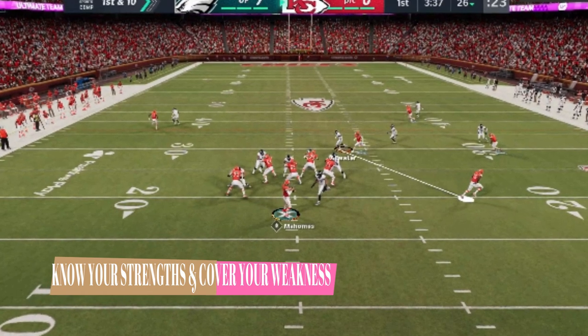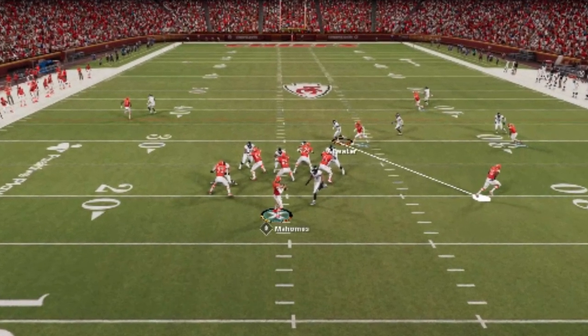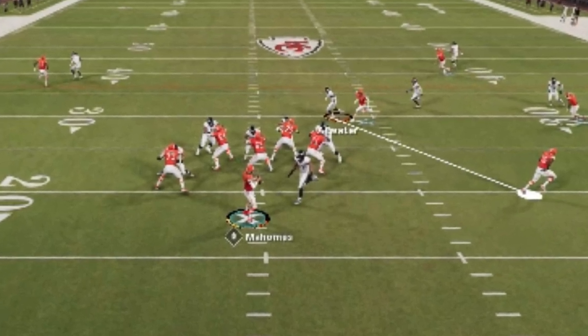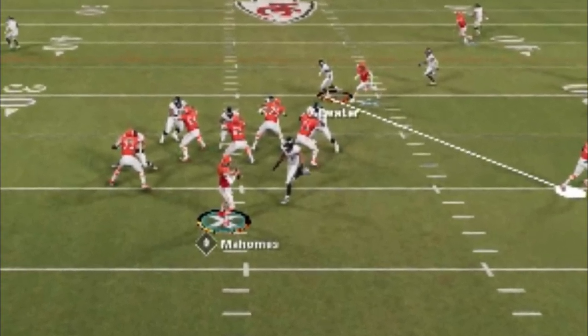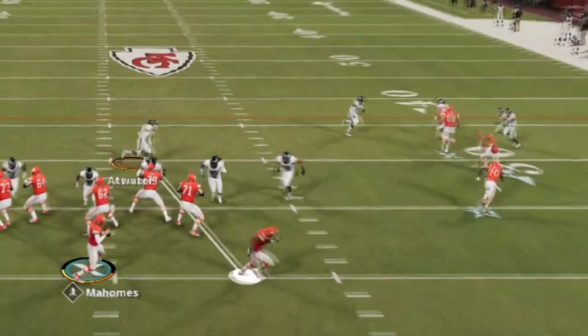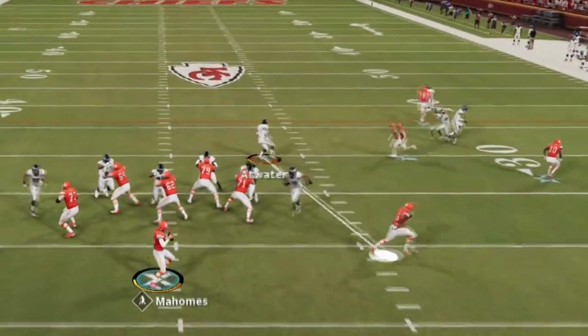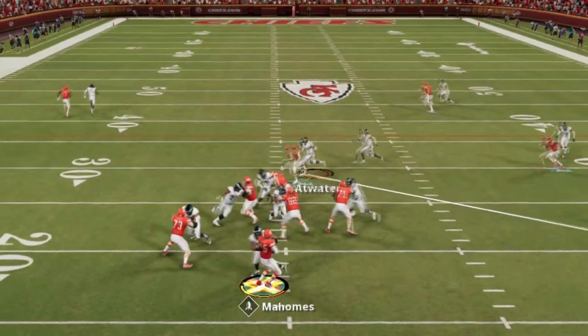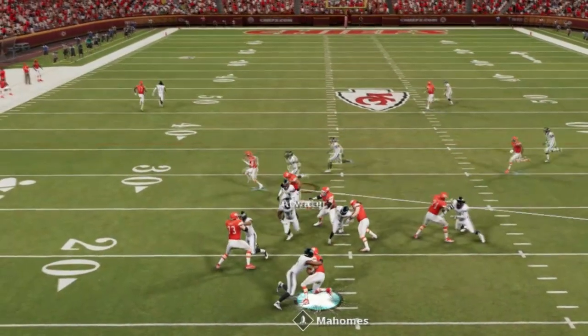You don't know what your opponent is going to run, but you know what your defense is, so you really have to know what you have to protect against. On this particular play, I know the strength is that I have one more blitzer than he has blockers to pick up, so I know he's got to get rid of the ball quickly. That means my weakness is going to be anything that beats man quickly — drags, slants, in-routes. Anything that's an instant open against man is something I have to protect against.